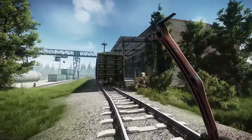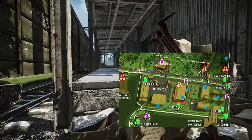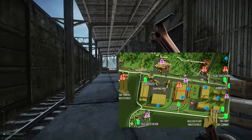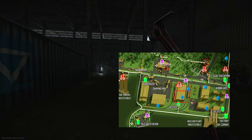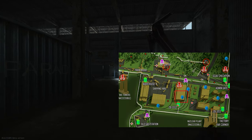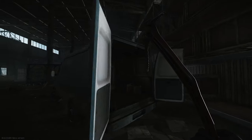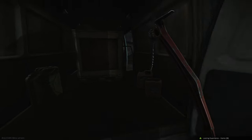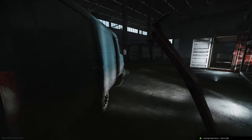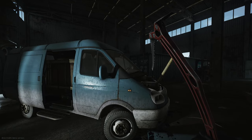First of all, we'll look at what you've got to do for this quest. You simply have to go to this warehouse on the Customs map. At the back of the warehouse there is a van — you need to mark that van with one of the markers that you can buy from Prapor, the MS2000 marker. Place the marker on the van and wait 30 seconds, although you don't have to wait at the van. You can quietly walk off, or stand and wait to make sure nobody turns up to mess it up, but really you just plant it and carry on your way.